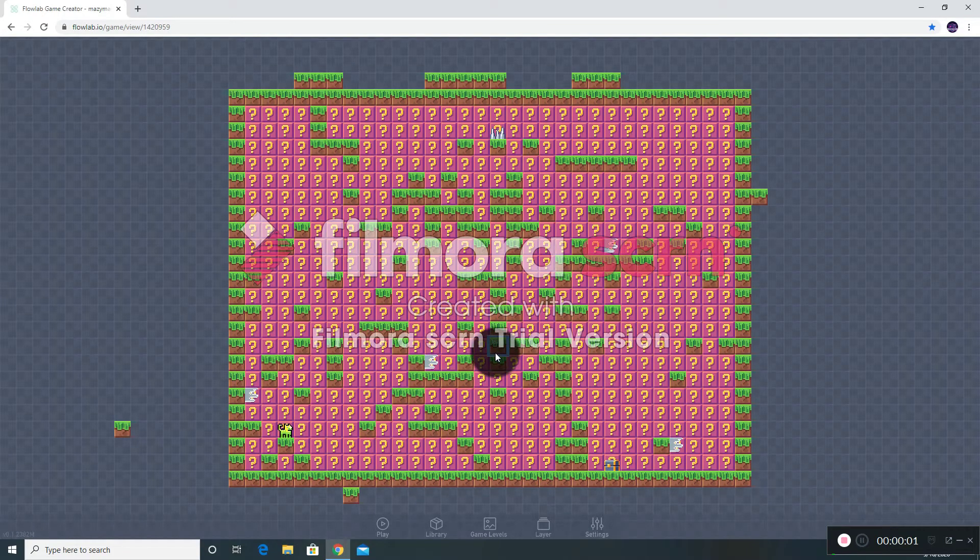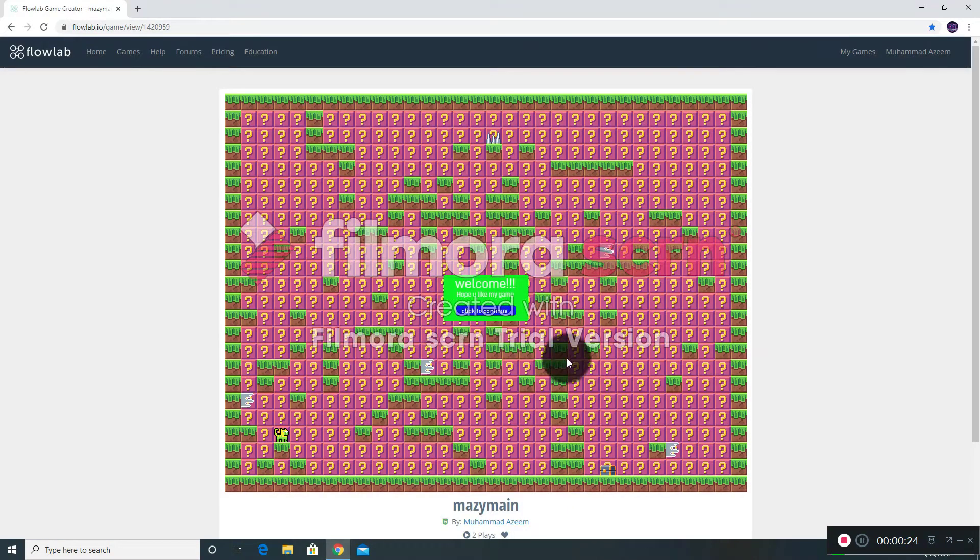Hey guys, today I'll be teaching you how you can make your own very game like this one right here. Let me just show you the gameplay for a bit — I have made only two levels. So the thing in this game, this guy is gonna be the character. Sorry for the background noise, that's my baby sister. Right here we got this character and you have to reach the chest, as you can see.